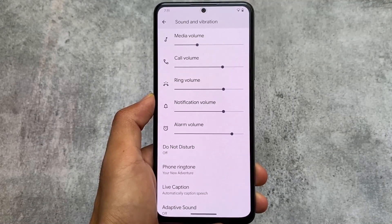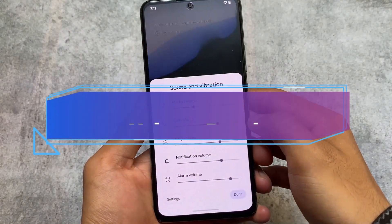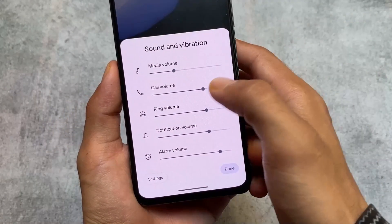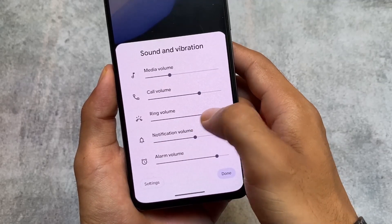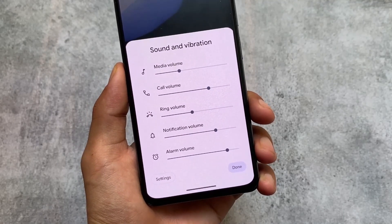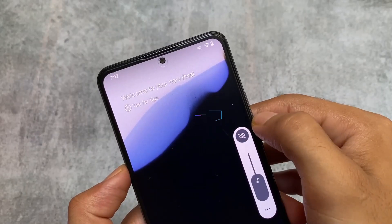In Sound and Vibration, ring volume and notification volume are now split. When you open the volume panel, you'll notice this menu is now expanded and changed compared to Android 13. In Android 13, ring and notification volume were linked together, but in Android 14 Beta 4 they are separated — we now have a separate ring volume and a separate notification volume, which is really useful.